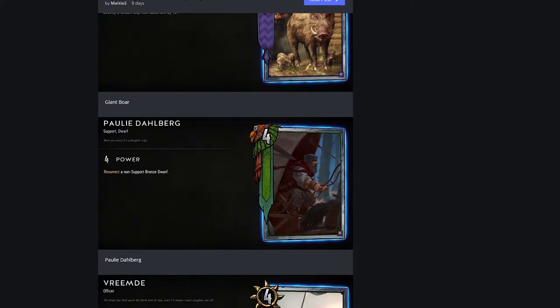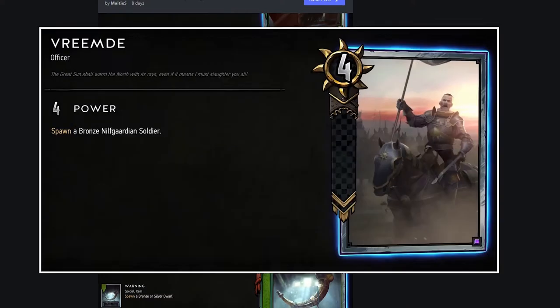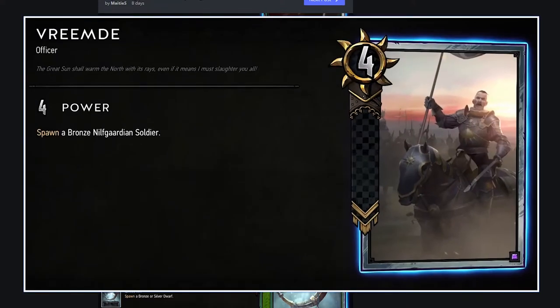Paulie Dollberg: resurrect a non-support bronze dwarf. If you're playing a lot of dwarves, maybe this is a card you want. I'll move on. Reem Day: spawn a bronze or silver Guardian soldier. If you're playing a bronze Guardian soldier deck and need to tutor one out with a silver card, this is what you want. The silver body is a little weak, but maybe your bronze Guardian soldiers are good enough to justify the downside. Outside of that specific archetype, it's going to be useless.